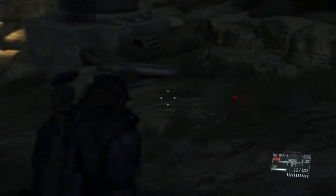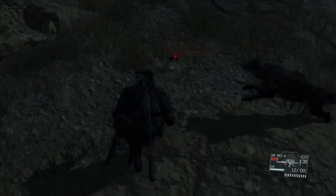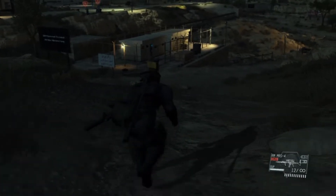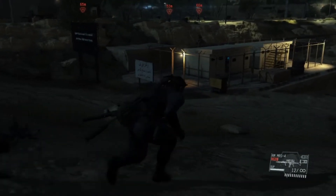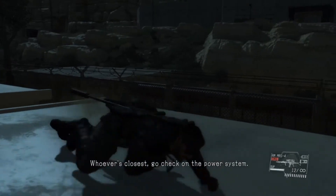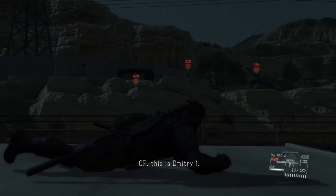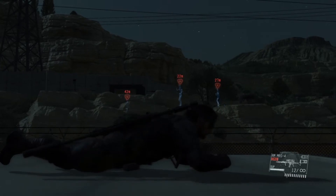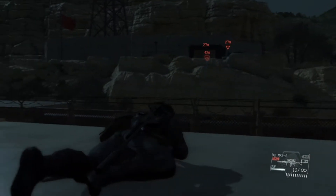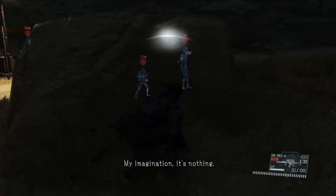Beyond cover, we can also crouch, go prone, and crawl into small spaces. It's a nice balance between being completely hidden while also being almost completely blind, and should be easy enough to implement. The light source idea is interesting — if we want light to affect line of sight to the player, we'll need a way of tracking how much light is hitting the player, which could be difficult. Being able to go invisible is something I'll pass on, but if I can find a way to track light on a given surface, I have a couple of cool ideas for those shadows.